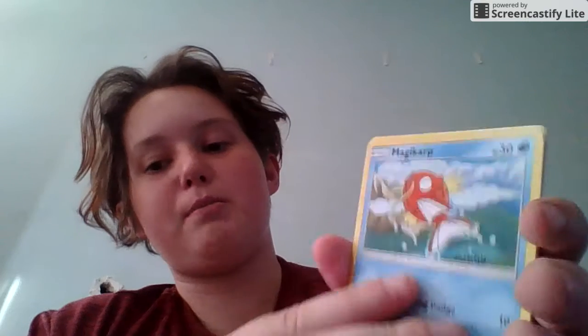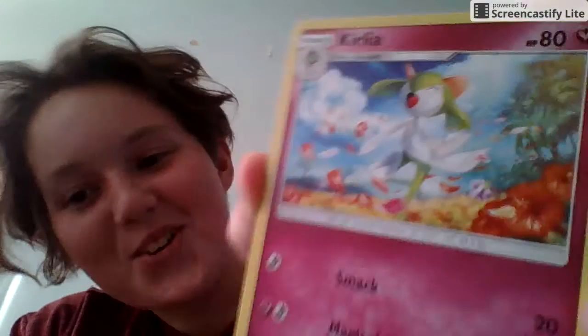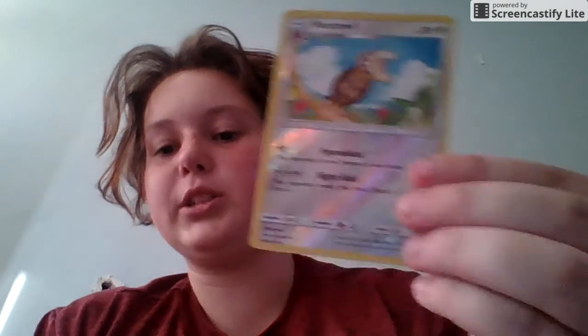Four and two. First card is Togedemaru, Krogunk, Pansir, Magikarp, Mudbray, Steel-type energy. Oh my gosh, look at that little Curlia — the little Curlia art is so pretty. Simi Sage. Tormenting Spray: choose a random card from your opponent's hand, your opponent reveals that card, and if it's a supporter card, discard it. A reverse holo Knocktowel, which is uncommon, and our rare is a Mud Stale, which I actually don't have any of right now.